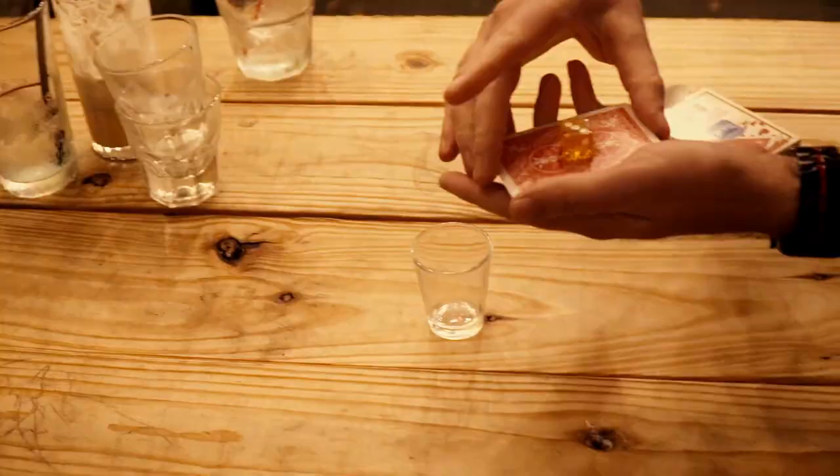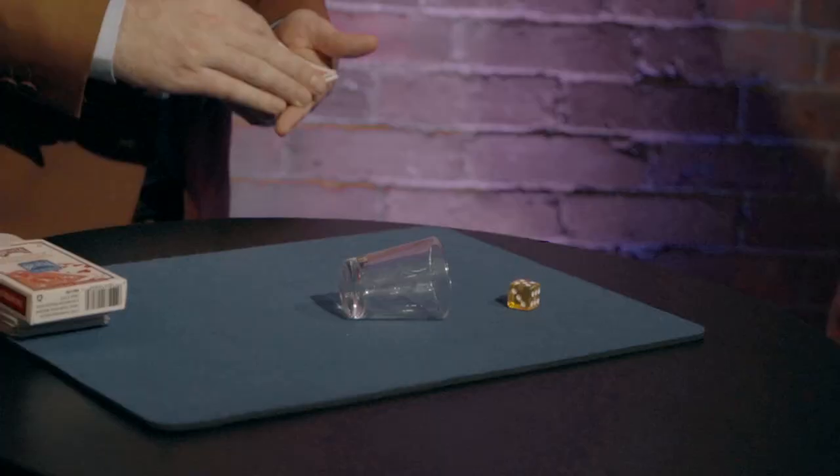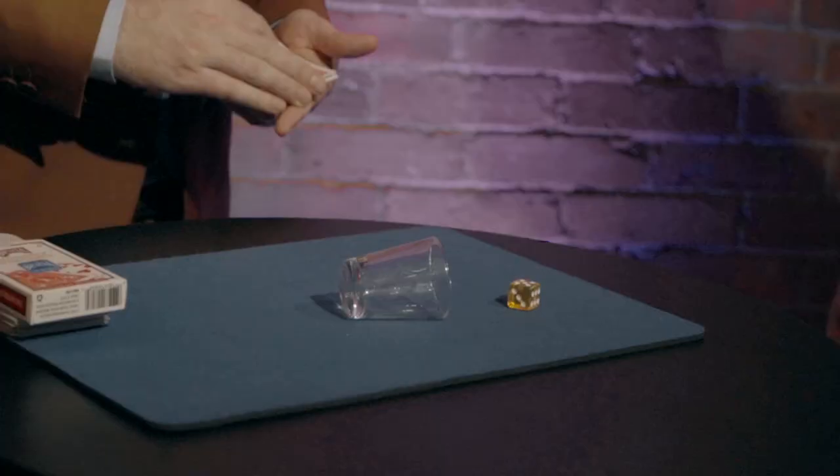When performing this effect, you want to be as fair as possible — show them again. This time, you'll allow the spectators to take part in the magic and let them push the die straight through the card, leaving them completely puzzled without any possible explanation. For a fun bonus kicker ending, you let them in on the secret: it's a hole. Transform the hole into what appears to be black space — nothing more than a black sticker. Slowly peel it off, revealing exactly what you described from the very beginning: two examinable cards, a shot glass, and a single die.